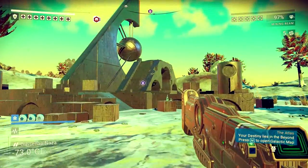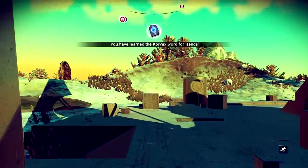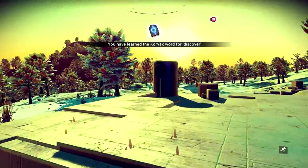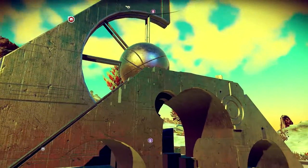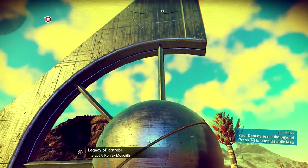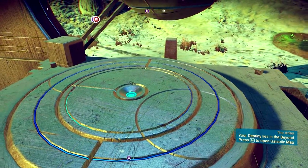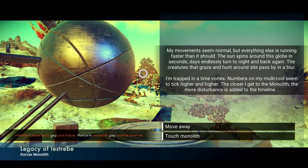Look at this monolith — I haven't seen one like this before. Let's get these words. Discover. Feel. Wow, this is odd looking. Clearly showing some kind of sphere inside a circle. My movement seems normal but everything else is running faster than it should. The sun spins around this globe in seconds. Days endlessly turn to night and back again. The creatures that gaze and hunt pass by in a blur. I'm trapped in a time vortex. Numbers on my multi-tool seem to tick higher and higher. The closer I get to the monolith, the more disturbance is added to the timeline.